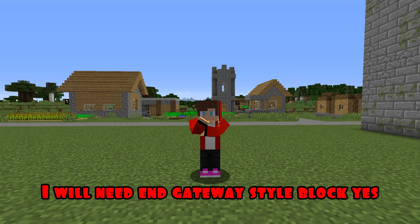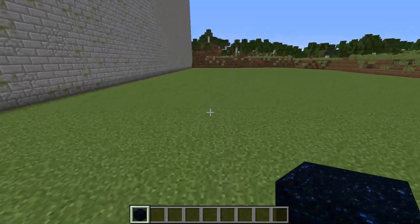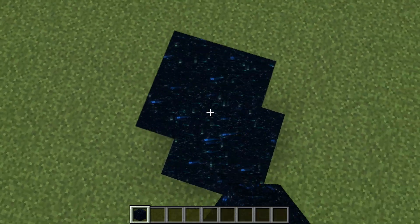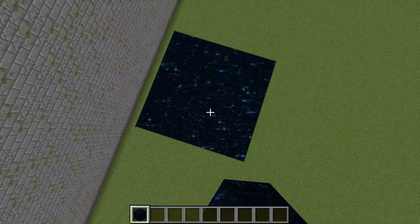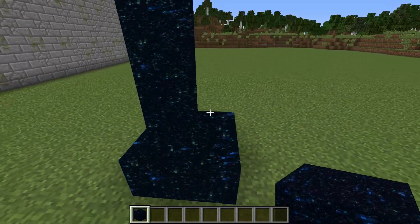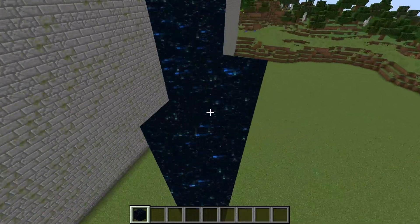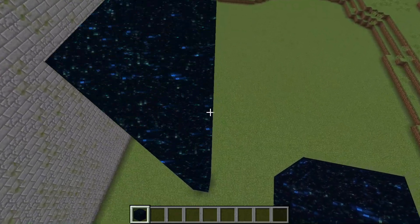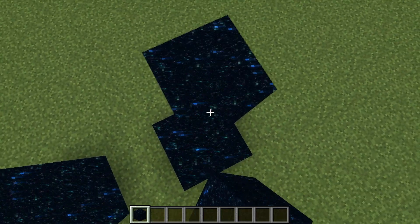Round three. For the third round I will need end gateway style block — yes, just one block. I'm starting construction. I'm building a small platform and lifting one pole high up. Now I'm completing the entire platform in the same way. I get a huge pole. Now next to it I'm building another one exactly the same.